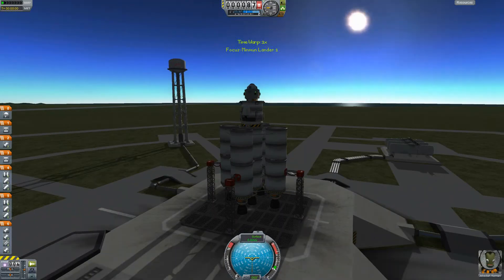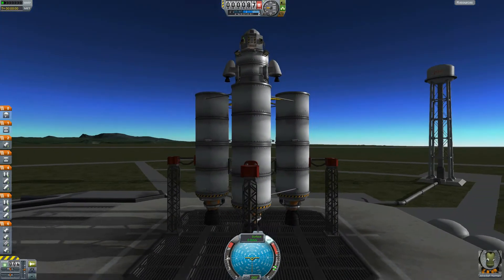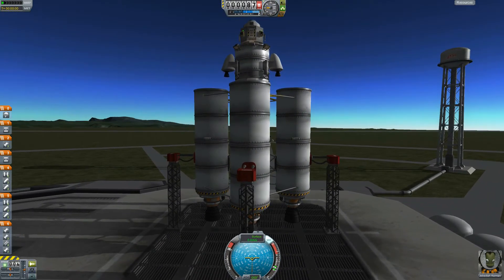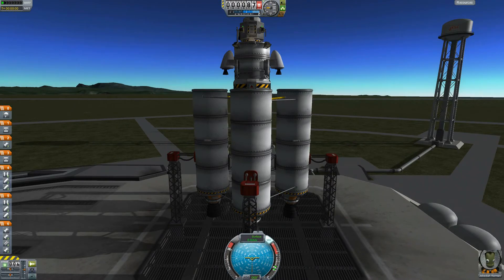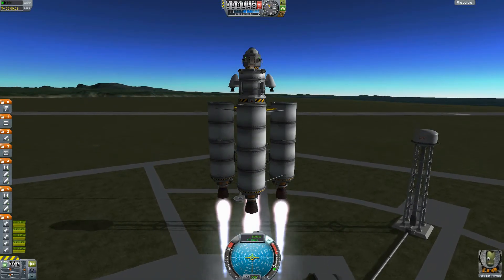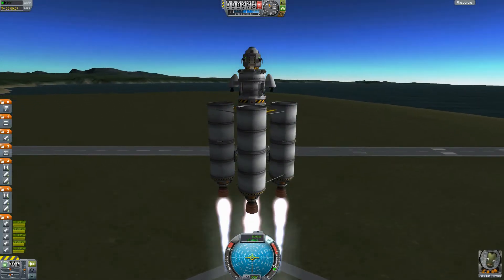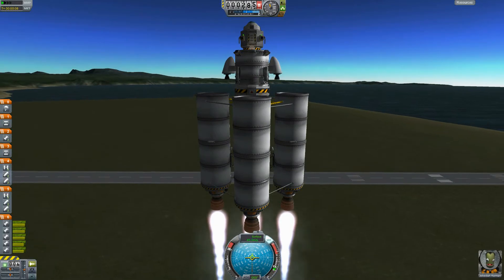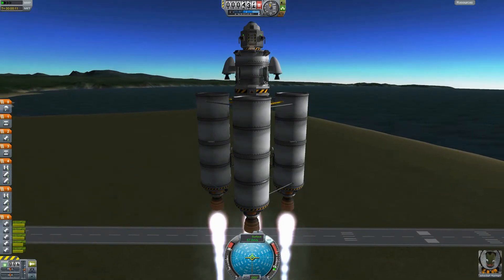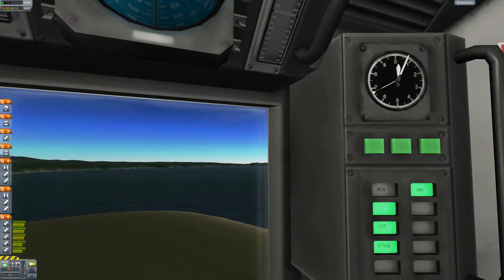Here we are — I believe that's a little sun setting. So we're going to throttle up, hit the T key, and we are going to launch this thing in three, two, one. She's heavy — she's heavy. So maybe that's good that we have that extra fuel on there.